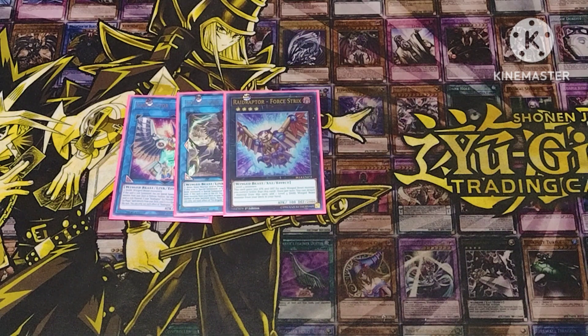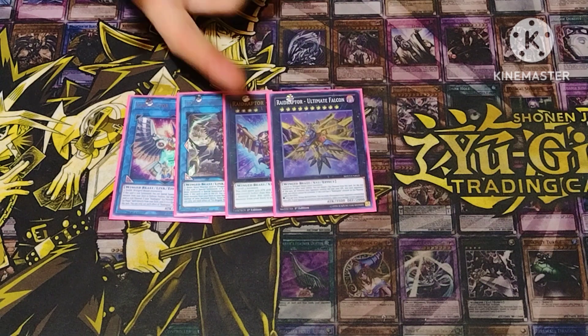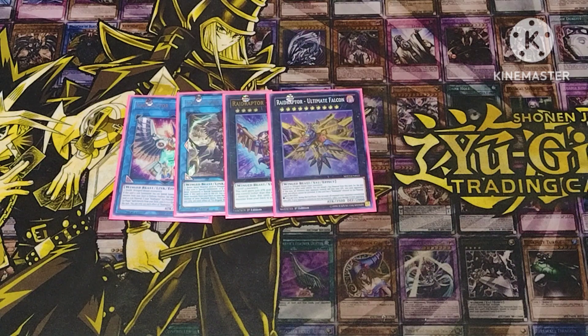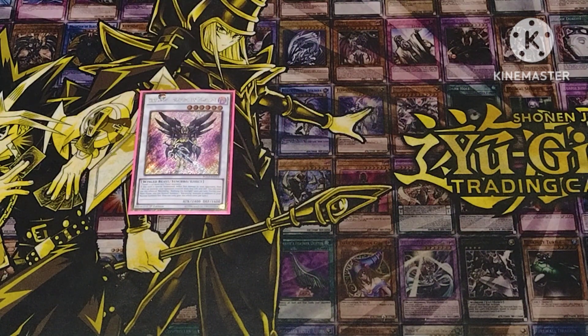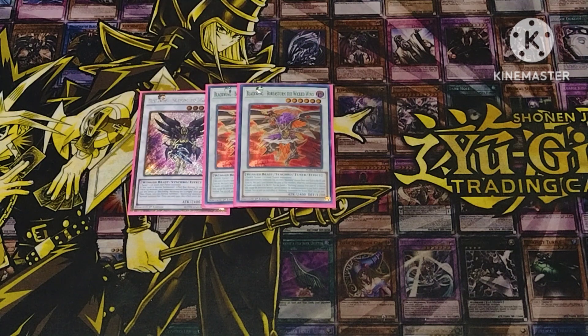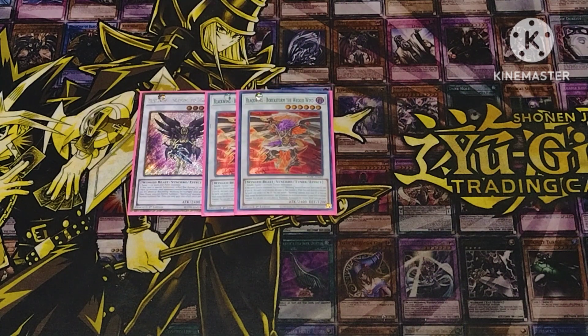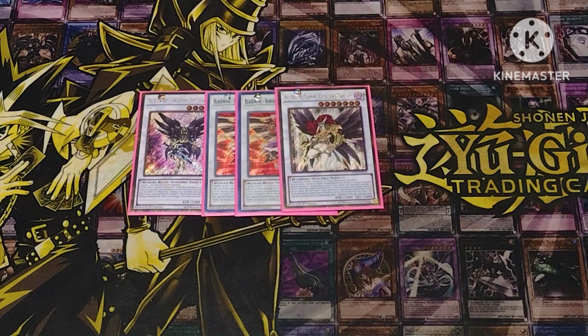Force Strix lets us search out extenders to keep going a little longer, and it's our way to climb into Ultimate Falcon using the Raid Raptor Quick-Play by targeting it and banishing the DARKs to make up the rank difference. For the synchros, I play one copy of Nothung to burn your opponent and grant an additional normal summon. I play two Boar Storm the Wicked Wind — one for combo purposes and one for a different card we'll get to later. Whenever he's summoned you take a Blackwing monster from your deck and send it to grave, and his level becomes the same as whatever you dumped.